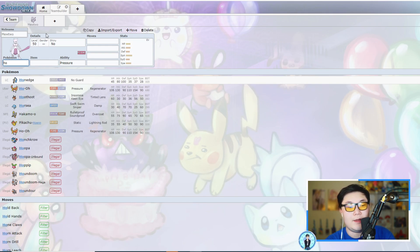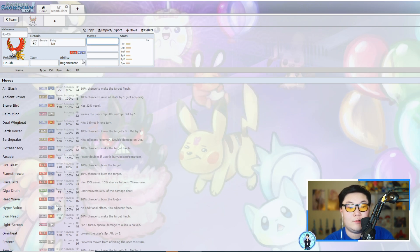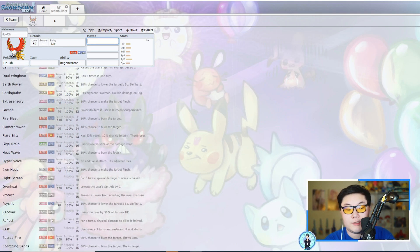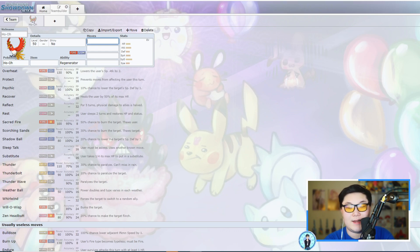Next is Ho-Oh — a Fire/Flying type whose best stat is actually Special Defense, which is kind of crazy. It has mediocre Defense and Speed but pretty good HP, and 130 Attack — though 110 Special Attack isn't great since you're usually running physical Ho-Oh anyway. One of the key things is that Ho-Oh now gets Regenerator, which is really useful. Ho-Oh is meant to be bulky — with Recover and Roost it can sponge up attacks and wall Pokémon like Xerneas and Zacian if they don't have Wild Charge.